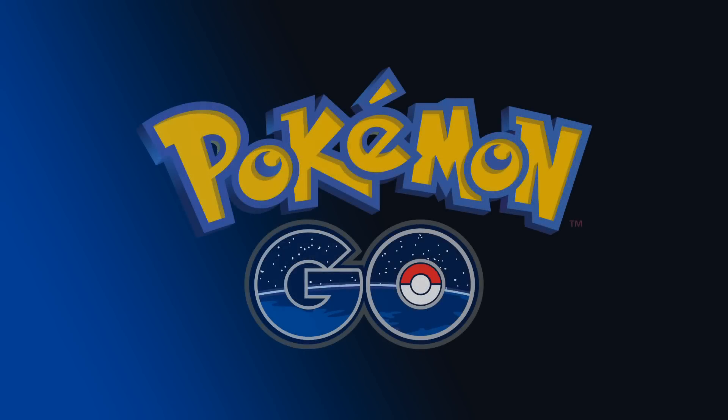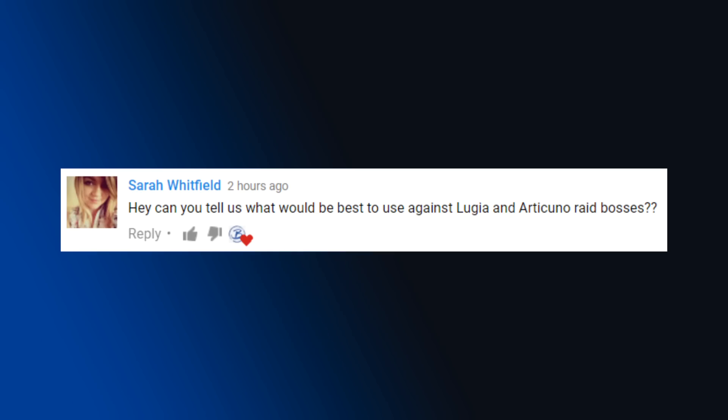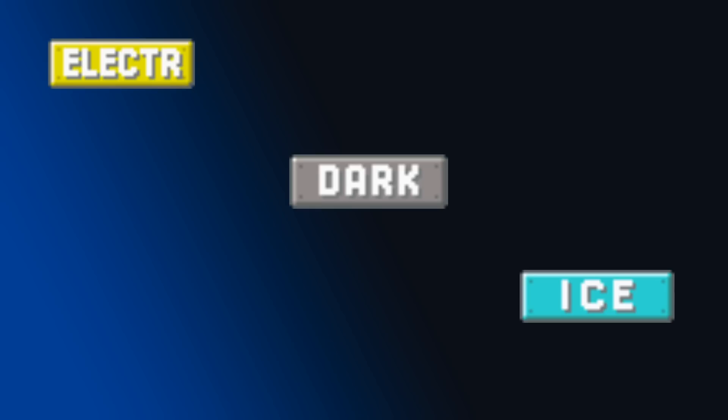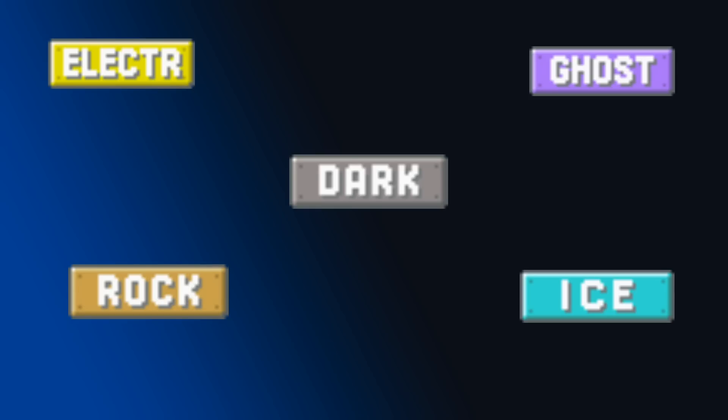Hey, what's up guys and welcome back to my Pokémon GO video. I had a comment asking for this video and I thought it was a great idea, so we're gonna start off with Lugia. Before we start, Lugia takes super effective damage from Electric, Dark, Ice, Ghost, and Rock type moves because it's a dual Psychic and Flying type. So the best Pokémon to fight Lugia would be Tyranitar with a Bite/Stone Edge moveset.